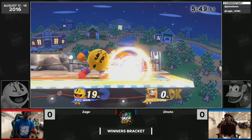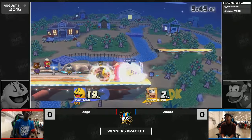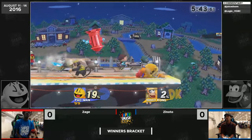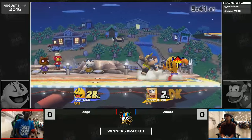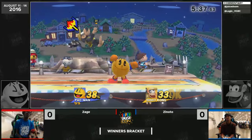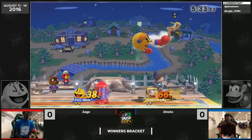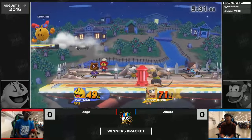But if he hits it enough times, depending on the angle, he can actually use it to his own advantage for stage control. Right now he does have the fire hydrant, and just as you were saying he was hiding behind it, not worried about the banana. But Zinodo does not care at all — already tacked on 38 percent. Really creative string there too: back air to fore tilt. And he's got footstool combos already.